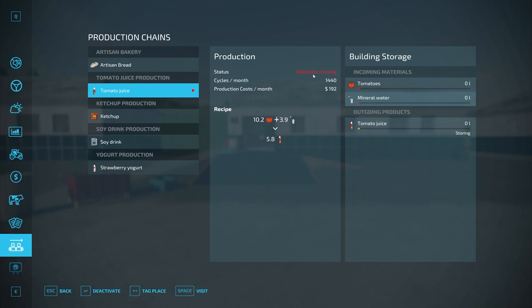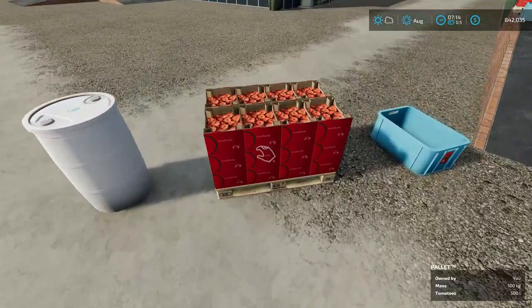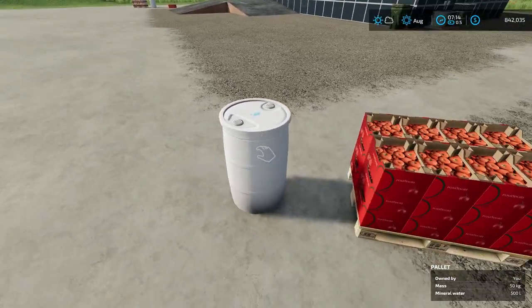We need to activate this to get it going — it runs at 1,440 cycles per month, same as the others. Right now it says materials missing because we haven't put anything in yet. If you need to know how to get tomatoes, which are a base game product, a card will pop up on screen linking to my greenhouse video.